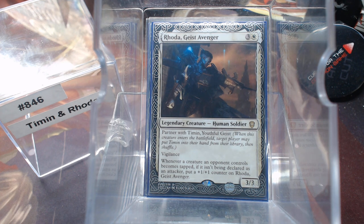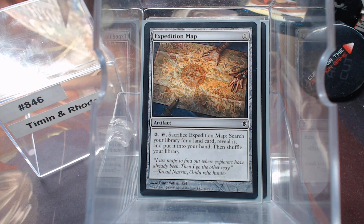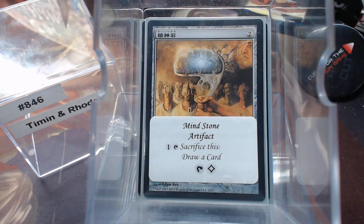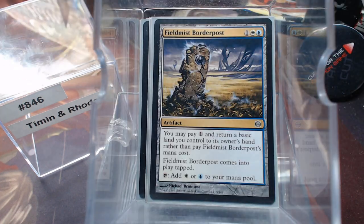Before we get into that, we have to cast these spells, so let's look at our mana. We have Sol Ring, Wayfarer's Bauble, and Expedition Map to help find what we need — mainly to help find Rogue's Passage, because let's face it, this is a commander damage deck. Rhoda's doing all the heavy lifting. We also have Star Compass, Azorius Signet, Mind Stone, the guild Clue Stone, Key Rune, Rocket, and Border Post.